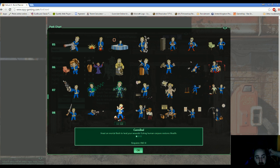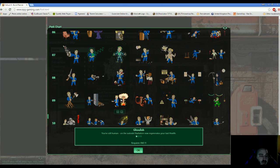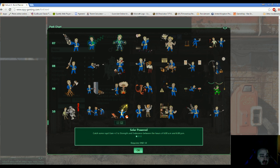Rank 8 is an interesting one — we're actually able to feast on mortal flesh, consuming corpses to restore health. Rank 9 means we won't take any radiation damage, and it will now regenerate lost health. And lastly, Rank 10 is a little bit underwhelming — I'm not 100% sure how much plus 2 Strength and Endurance is really going to give me since I've already got so much in it. But nonetheless, plus 2 Strength and Endurance during the daytime is pretty cool.